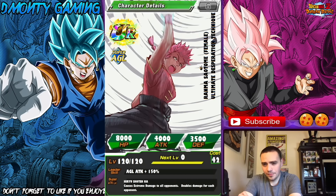The next drawing was sent in by Luna — you're always messaging me in the comments, I appreciate you. This one is Rama Satomi, female — I know she's from an anime but I've never seen it unfortunately. Ultimate Desperation Technique. Leader skill: Agility attack plus 150% — nothing else, but that's very strong for an attack up. 42 cost. Super attack is Hiru Shoten Ha, causes extreme damage to all opponents and doubles damage for each opponent. That's really clever — I wish they would implement something like that in the game. Very cool. Good job, Luna.